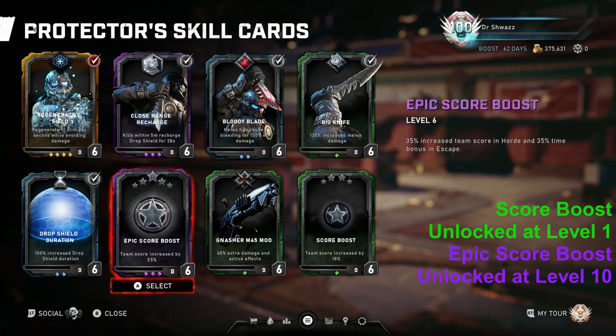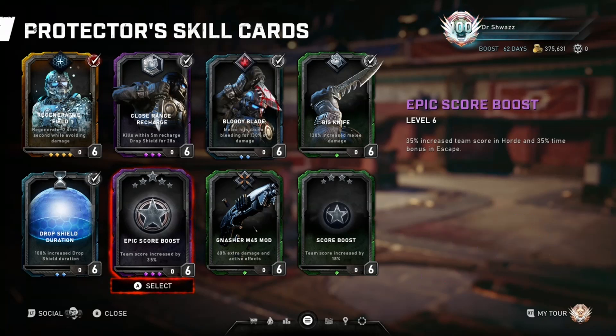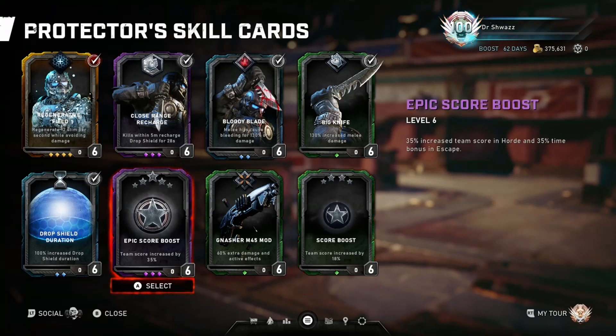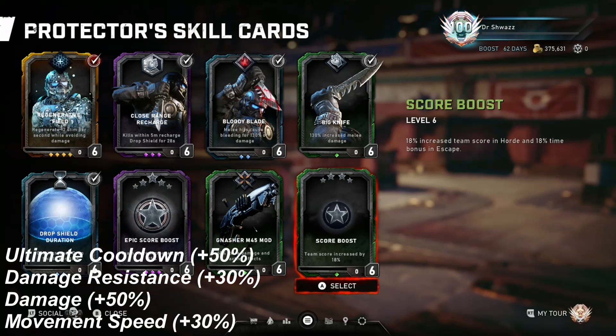There are also score boost and epic score boost cards. If you're running a high-score run in Escape or a timed run in Horde, you can equip those cards to get more skill cards, coins, or leaderboard times — those cards are there for you. Those are pretty much the eight skill cards for Protector. Next I'll discuss the Horde perks, and after that we'll go to some gameplay.